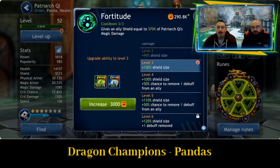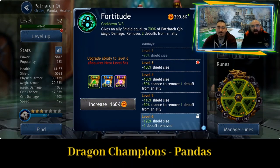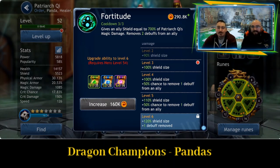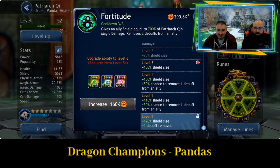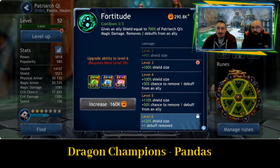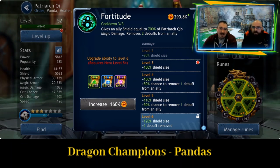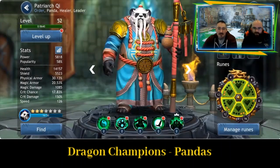Second one — Fortitude. Give an ally shield equal to 700% of Patriarchy's magic damage and remove two debuffs from an ally. So this is the first ability we've come across in our videos showing that there are ways of cleansing when the enemy debuffs you. Can you select which ally you give that to? I'm not really sure, but it's much better than the other one, the regeneration.